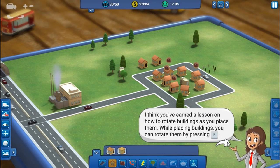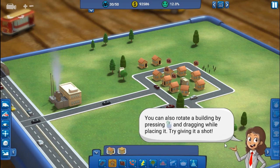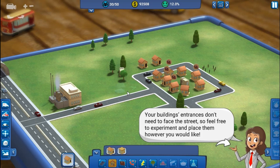I think you've earned a lesson on how to rotate buildings — yeah, I could have used that a little sooner. You can also rotate by pressing the right mouse button and dragging while placing. Give it a shot. Oh nice, okay.